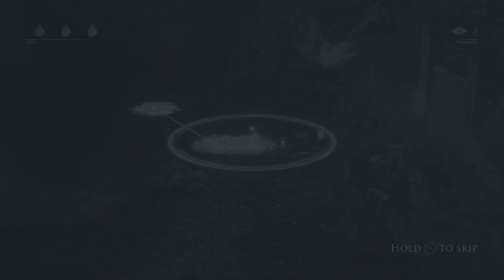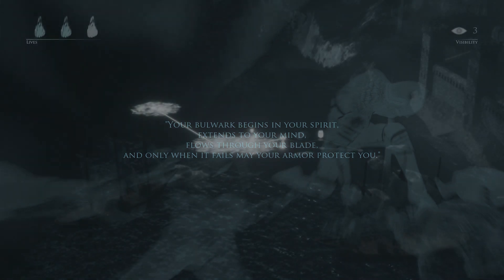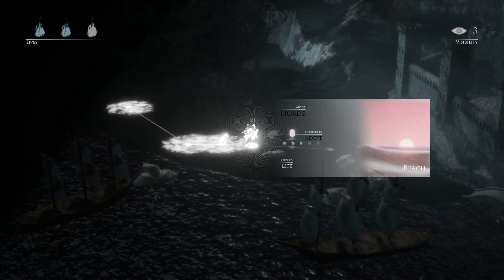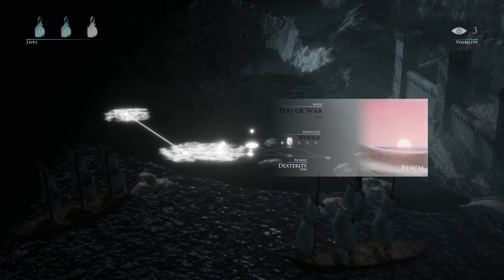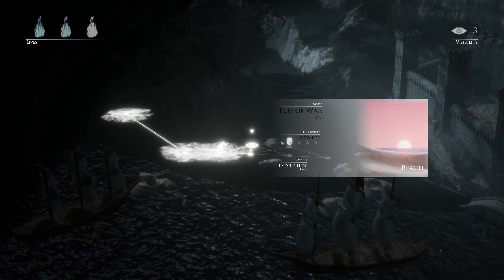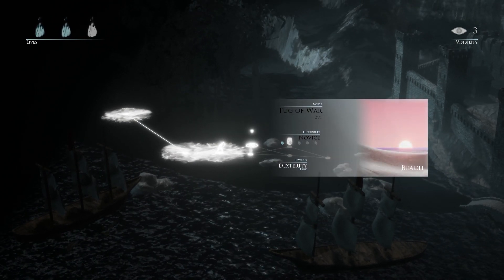We've gotten our armor now which should do something. Either I'll look stylish or I'll get some protection. I equipped it but don't see any sort of change so far. So we've got another tug of war — 2v1. I wonder if I've got an AI with me. I'm gonna assume that's a yes because this is a novice difficulty mission.